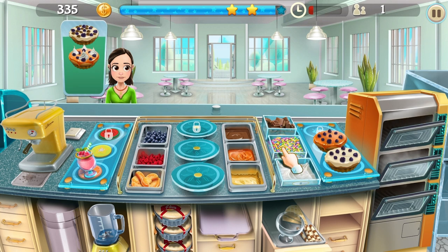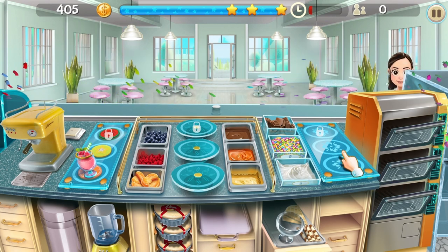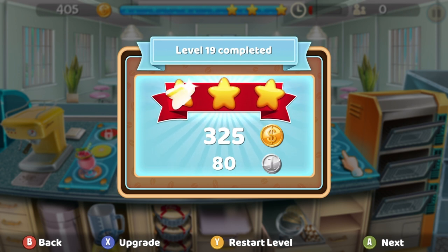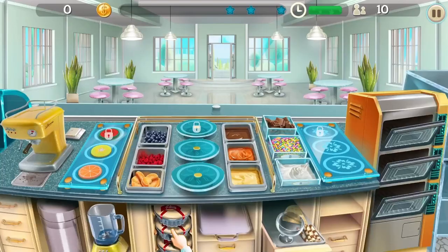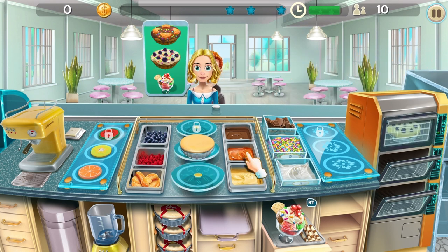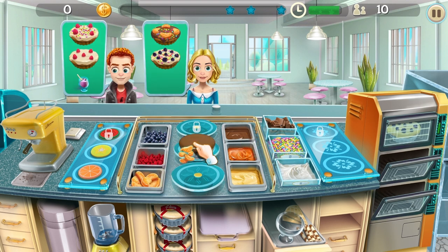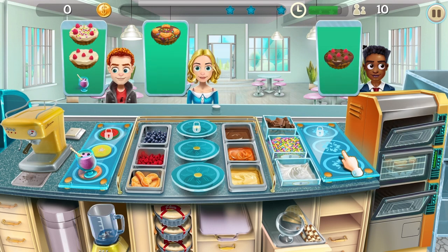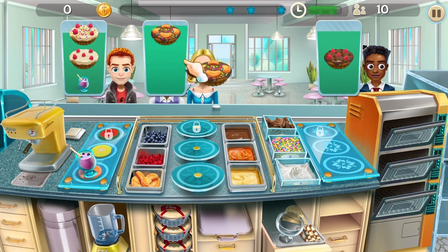Graphically, this game is nothing to write home about — it's clearly a mobile port that's also been on Nintendo Switch — but it's bright, colorful, and does the job. There's a lot of content: 90 levels in total, with 60 normal levels and 30 harder levels, plus a whole host of achievements to unlock. Using money earned from completing levels you can upgrade your ingredients, coffee machine, and oven, or spend it to upgrade your decor in the background.